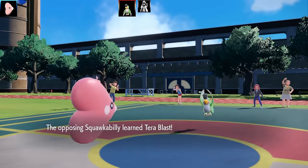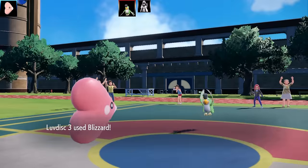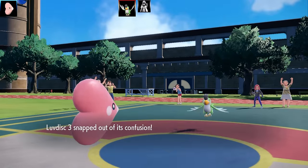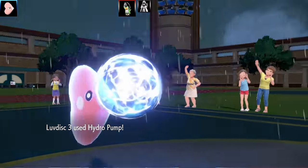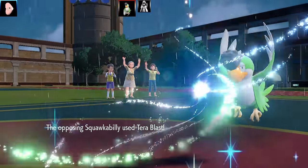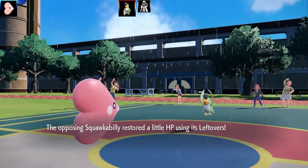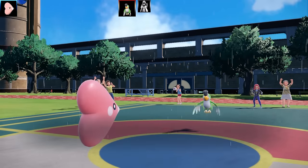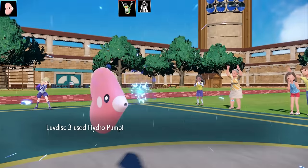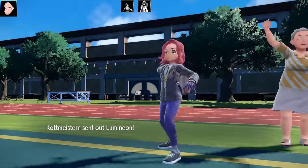I go for Tera Blast — I went for normal Tera Blast rather than Tera Ground, wanting to save it. Back comes Squawkabilly with Intimidate, and it mimics my Tera Blast — wait, that's going to be a STAB Tera Blast on Squawkabilly! I'm confused by the movesets I've seen. I go for Blizzard which unfortunately misses, then comes Squawkabilly's Tera Blast. Luvdisc's special attack is 10 more base power than its attack — base 30 Attack vs base 40 Special Attack. Now it's raining with 8 turns from the Damp Rock.